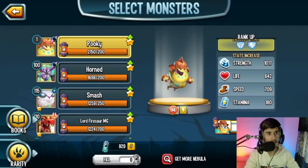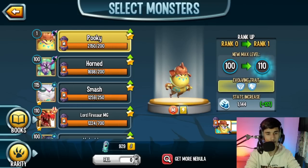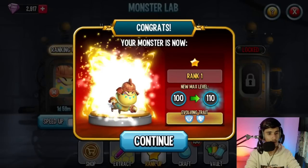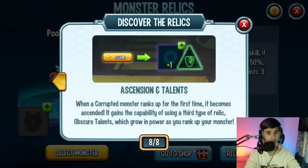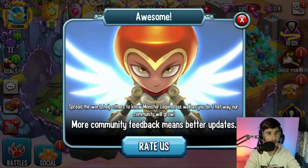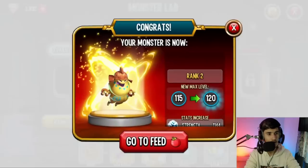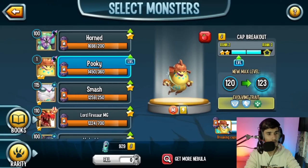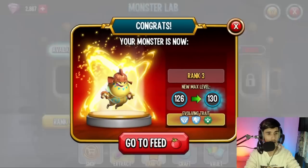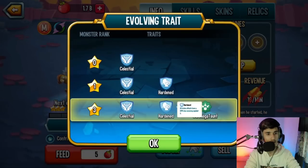I will be ascending this monster using my own cells, plus thanks to my teammates for purchasing gem packs that rewarded everybody with cells. We have enough to get this monster to rank 3. Rank 1 unlocks Hardened — looks like I got a Met Pack out of that. Going to rank 2, and now rank 3. It took 1900 cells total, so huge thanks to my teammates for that.